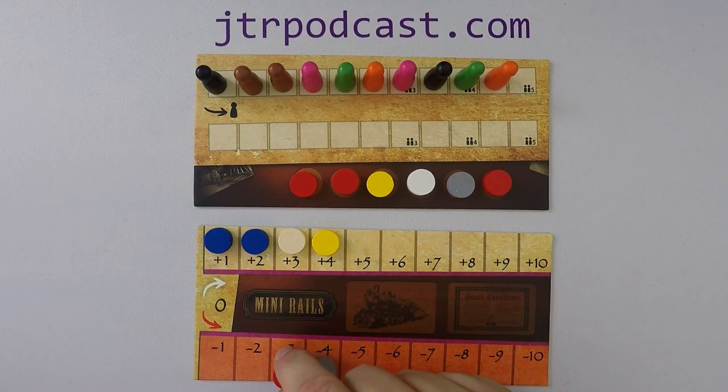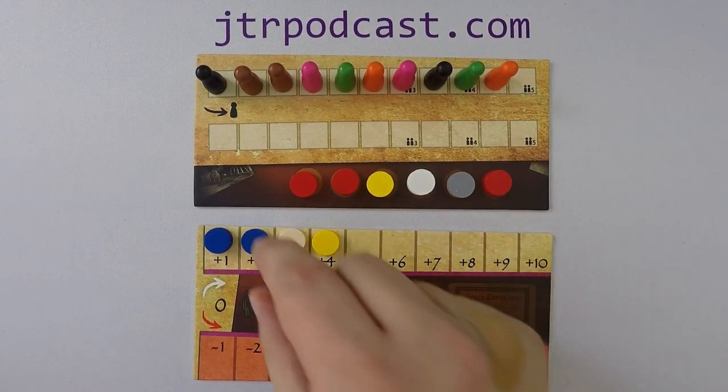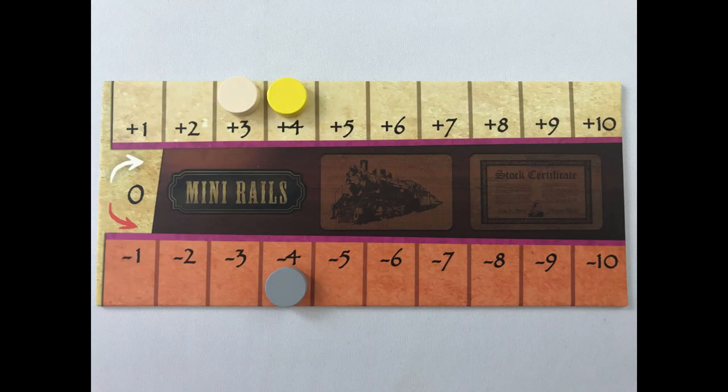For example, there is a red company disc on the taxation track, so the player will remove their negative red shares. If a company doesn't have a disc in the taxed area, everyone will remove all positive shares of that company. For example, there is no blue company on the taxation track, so the player will remove their positive blue shares.